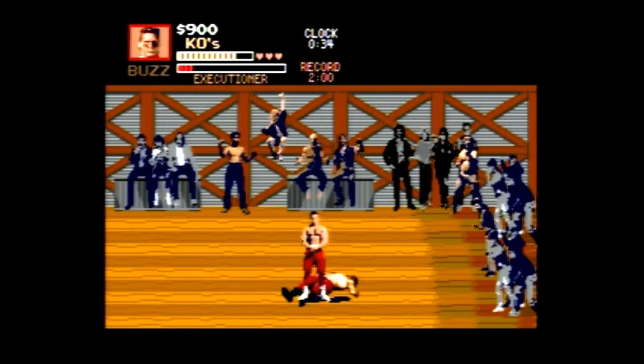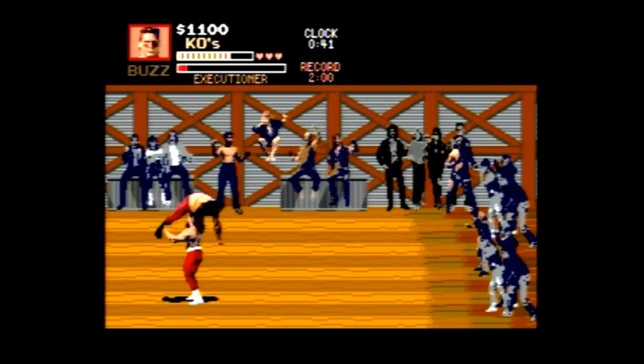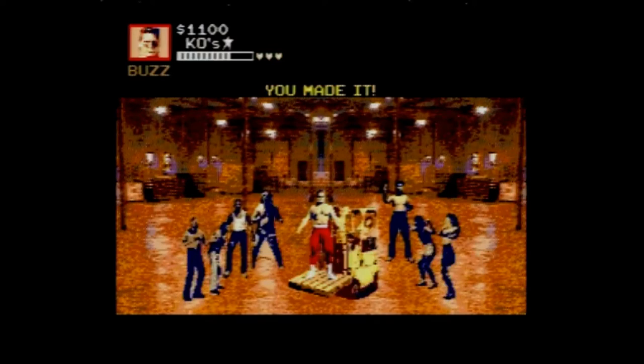At the beginning of the game you can select one of three fighters, each with a different set of special moves that can be performed by pressing A, B, and C together. When I first released my review of this game I mentioned that special moves drain some of your energy, but I was wrong — they do not. I'm not sure why I thought that.